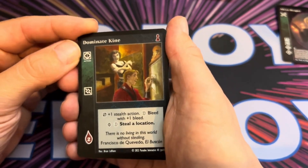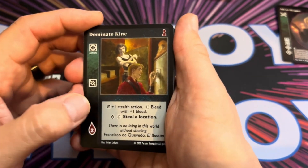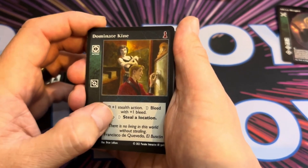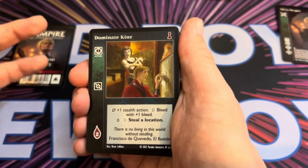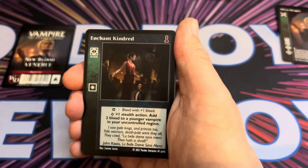Dominate Kind is an action. It's a bit expensive — it's going to cost you two blood — but it's a plus one stealth action. So you can bleed with plus one, or as a direct action you can try and steal a location. I like these cards because they just give you two different things to do with them.